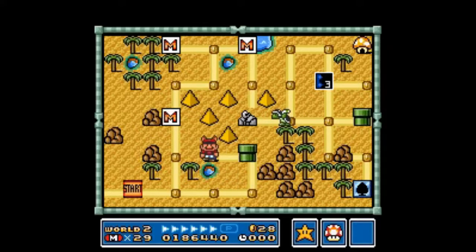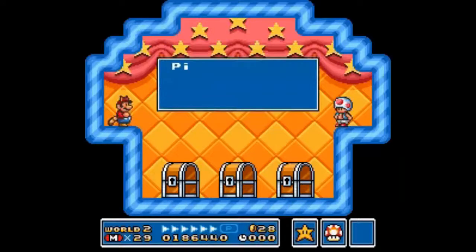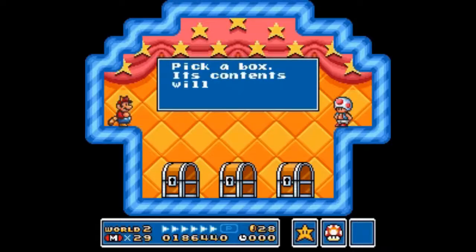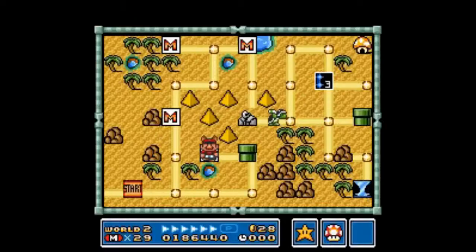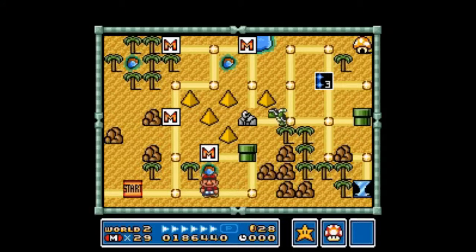I'm going back for this mushroom house — that pipe just takes us ahead in the level to the other pipe that was on screen, so I'm not going to show that. We're going to use plenty of pipes by the time we get to Worlds 3 and 4, especially World 4. Probably not World 3 though.